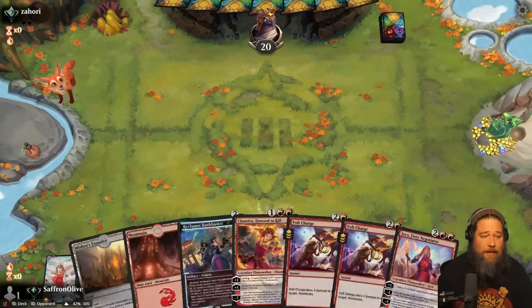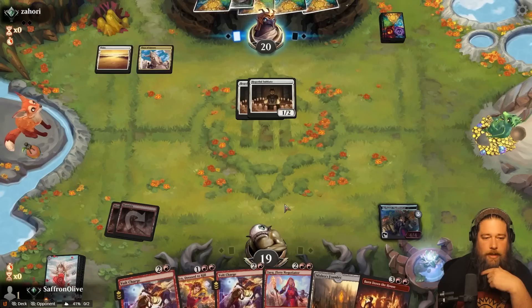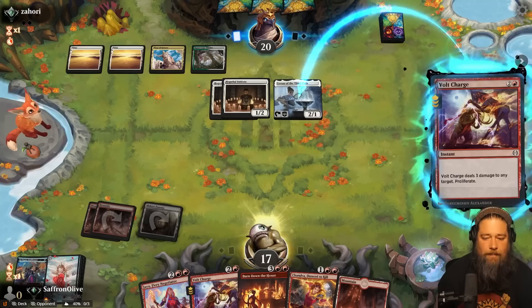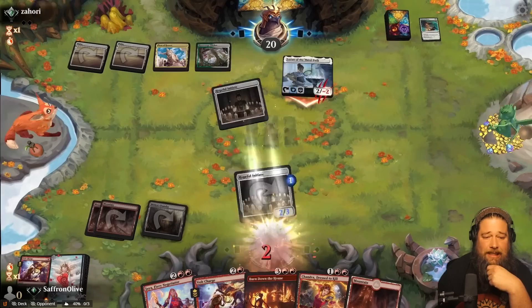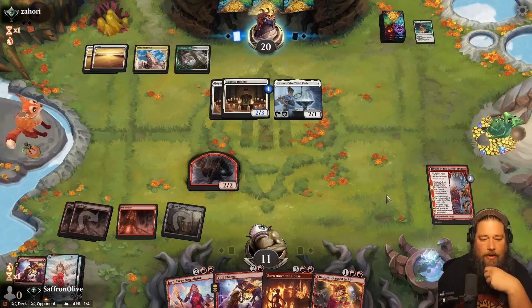So bring in Sweepers. Let's keep one Tablet, cut one Chandra. Running it like that. Aggro on the play — can we beat it? I feel like our matchup should improve just from having Sweepers now. We'll see if it plays out that way. Not the fastest start, but we do have some Volt Charges. Hopeful Initiate. Plaza of Heroes hits us. Hopeful Initiate again. Play the land, play the Bankbuster, pass the turn. Burn Down the House should do some work eventually. Abona hits us down to 17. Yeah, play Mishra's Foundry, pass the turn. I guess we're gonna have to Volt Charge the Loran — we don't really want our opponent to start putting counters on the Hopeful Initiates.